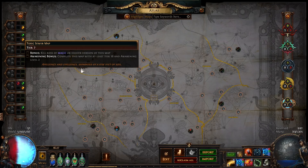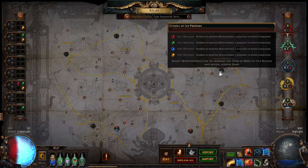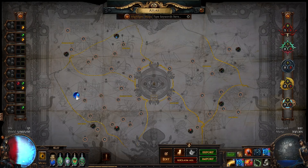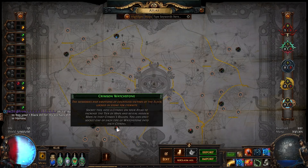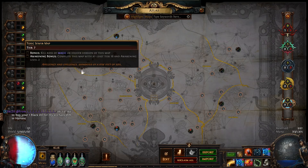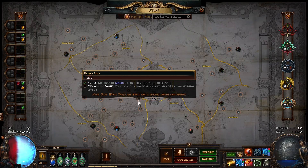Try to progress and get to tier seven maps while running these inner regions. Depending on the region, that could mean maps like Toxic Sewer or Volcano and Arsenal. Some regions have better tier seven options than others — for example, the bottom left may have Orchard, Shore, Park, and Arena. As you're doing tier six and tier seven maps, you'll start getting tier eight and tier nine maps dropping from the region where you have two watchstones socketed, building your pool for the next phase.